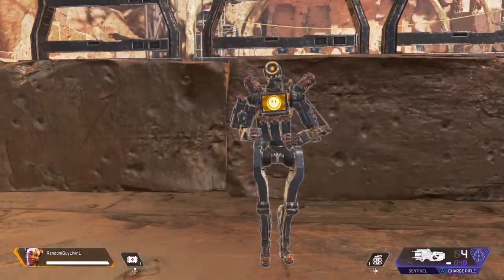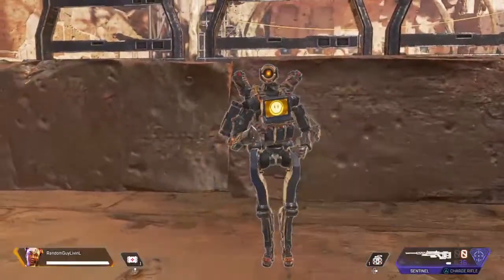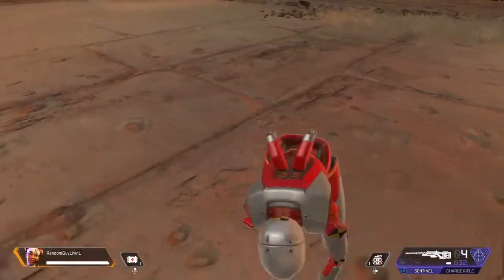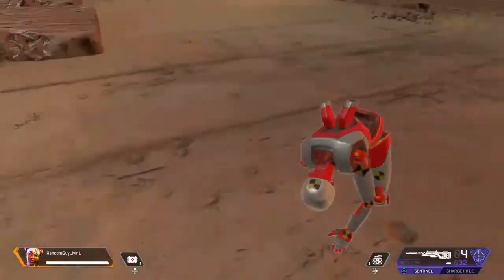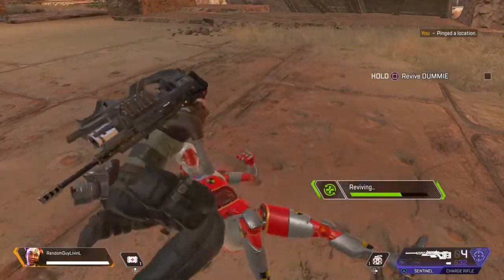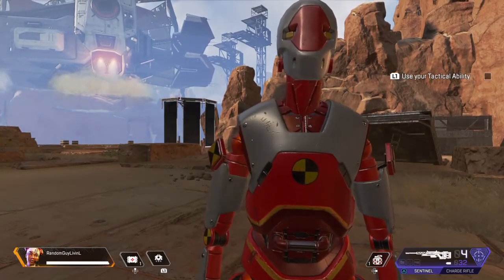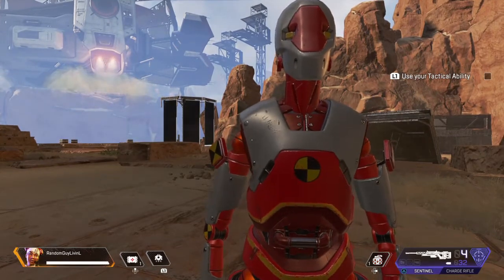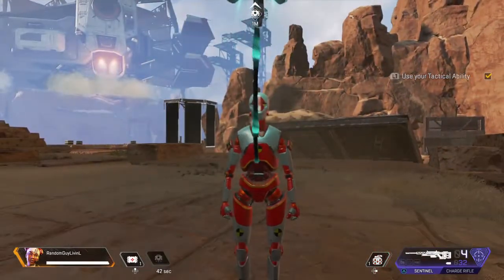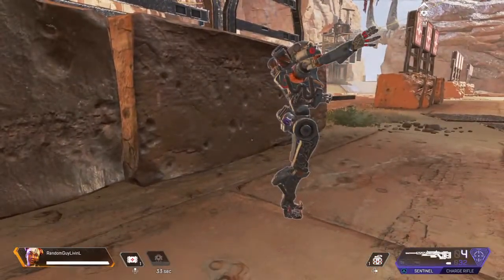Hi friend, I'm Pathfinder! Working together in a squad is very important and very fun. Here is your squadmate — a Digital Utility Mach-Man, Intelligent Example — or dummy for short. During a match, you or your teammates can get knocked down, but don't worry — with skill everyone can have the chance to be revived. Each one of us has a unique tactical ability. You are Lifeline and you have a health drone that distributes help to anyone next to it.